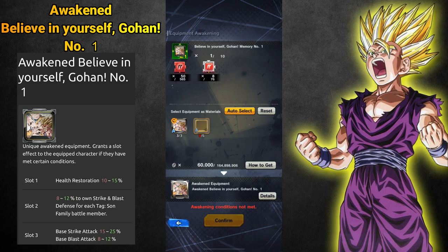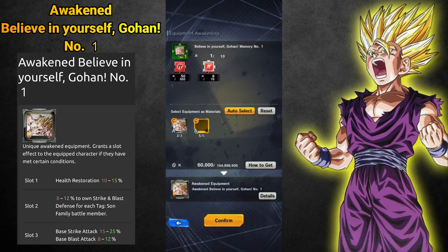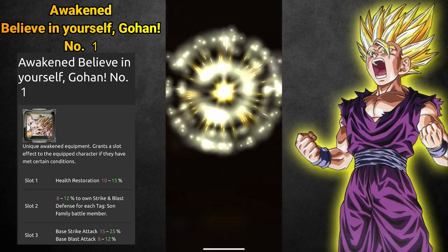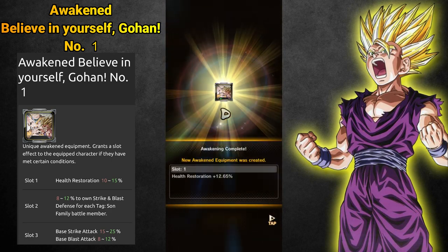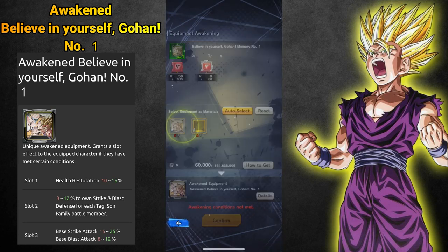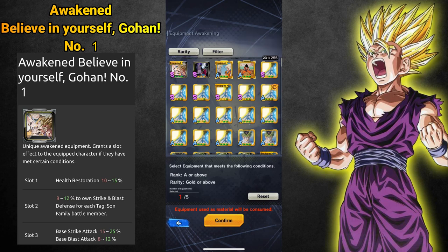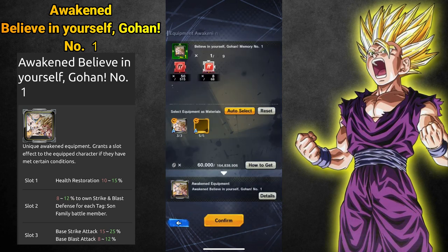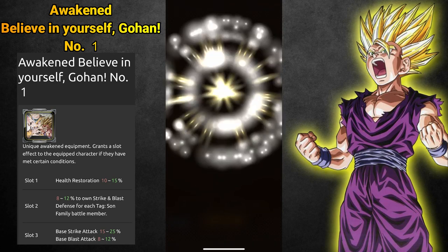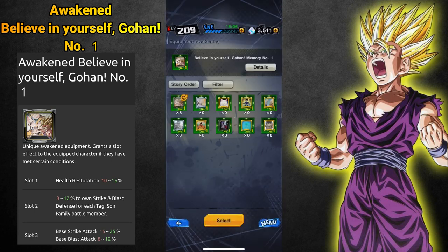We still have two more. Now let's select again 3 normal Believe in Yourself Gohan items and 5 E-Gold type equipment — I have plenty of those from the Star Event that's ongoing now. For the second item we have the same value as the first one: plus 12.65%. I really hope that's not something standard. And for the third one — we get a C type Equipment plus 13.55%. Now this is real good, I have really high hopes for this item.